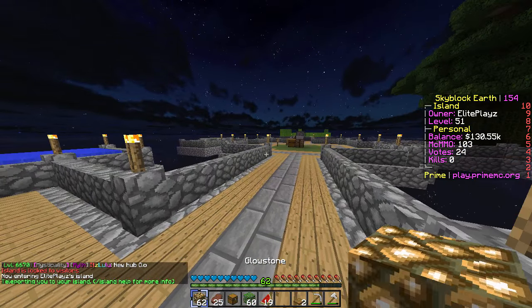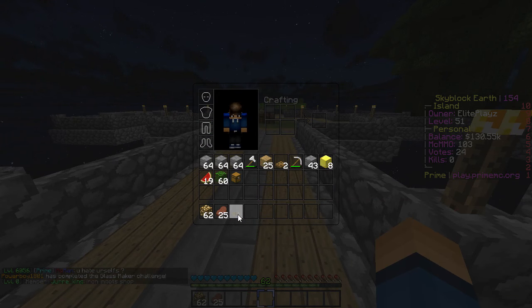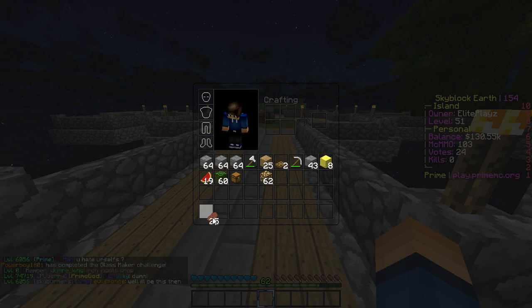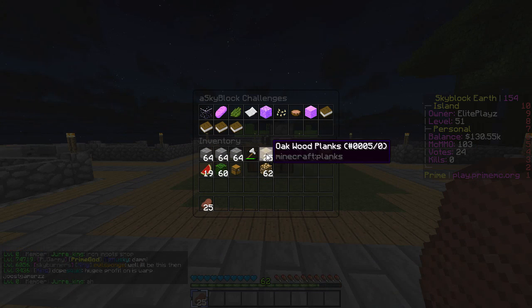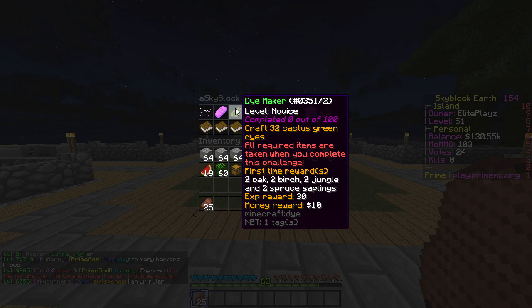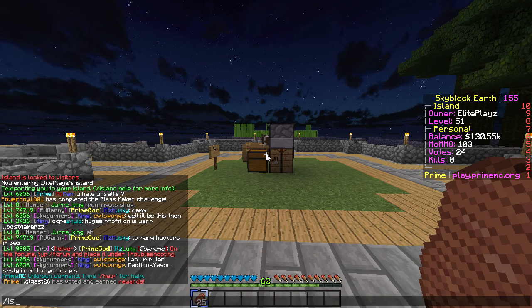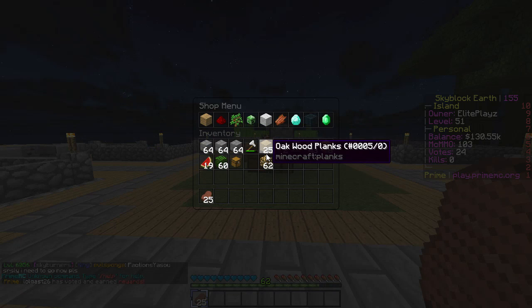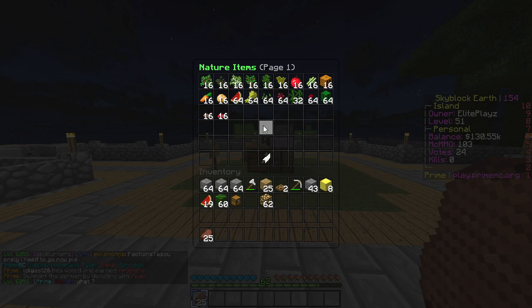I want to wrap this episode up by actually doing a little bit of quests. Some of you guys said, 'Elite, you don't need to complete it a hundred times — you just need to complete it once.' And I was like, oh thank god, that is so sick. So you don't need to complete the challenges a hundred times. We're going to go ahead and do this — craft 32 cactus green dyes.